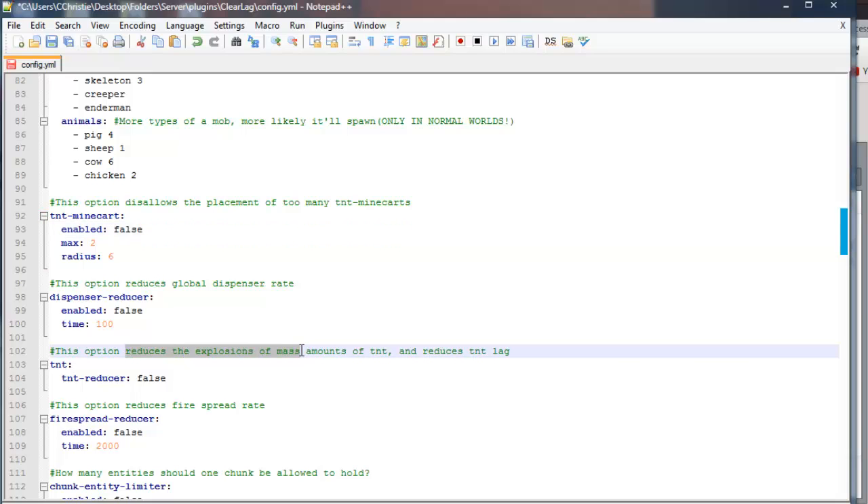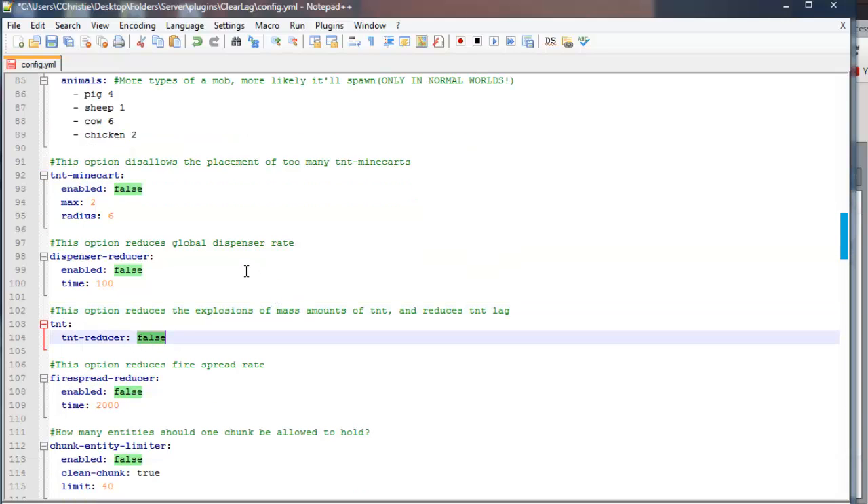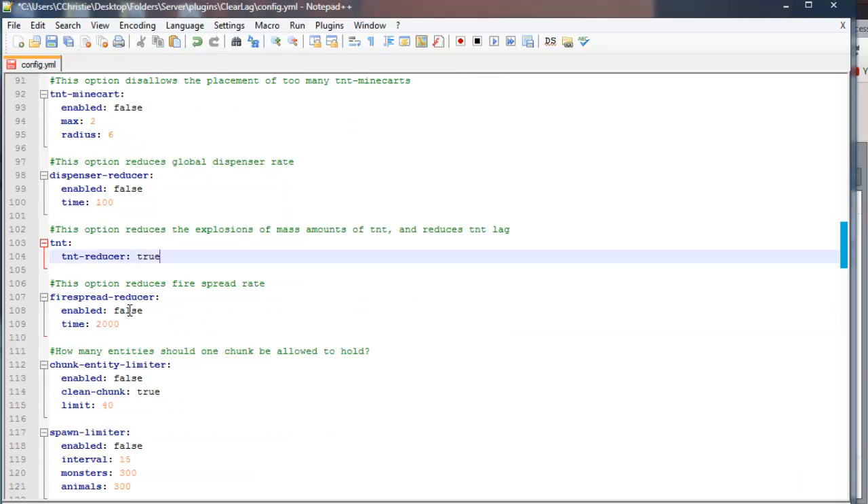This reduces explosions from TNT — this is actually the most helpful one in my opinion. I would set that to true. Fire spread you can do with Essentials, but it's also good to have here. How many entities should one chunk be allowed to hold? Minecraft works in chunks — when it creates a world it generates chunks around you. You can set the max amount of entities allowed in a chunk at once, which is really helpful.